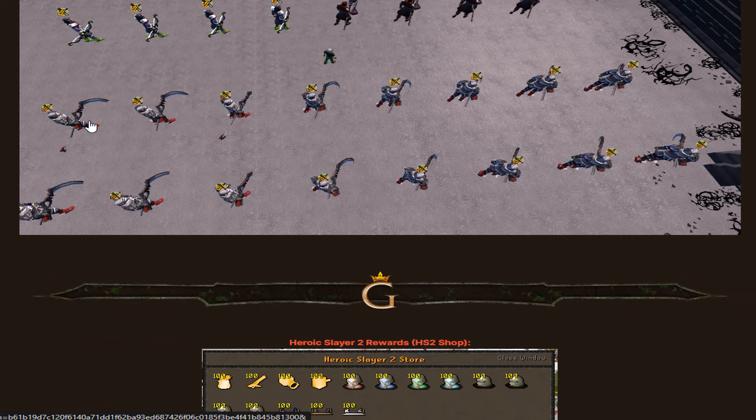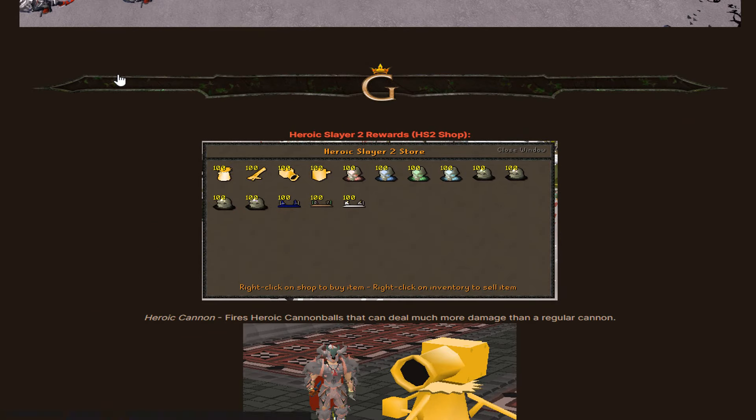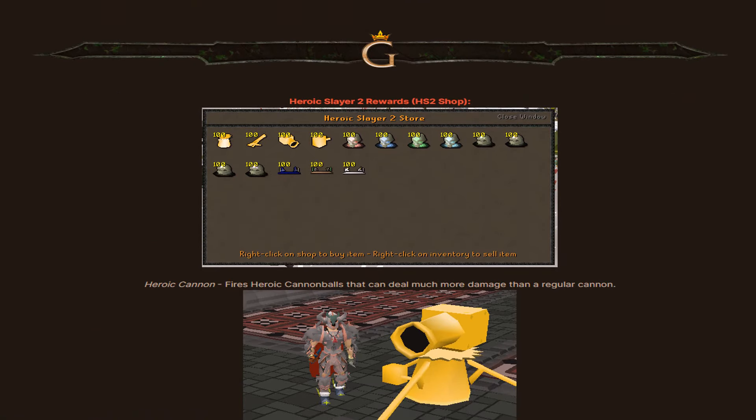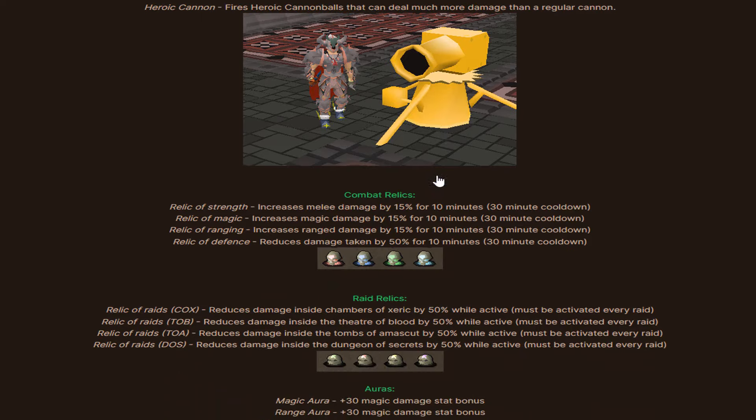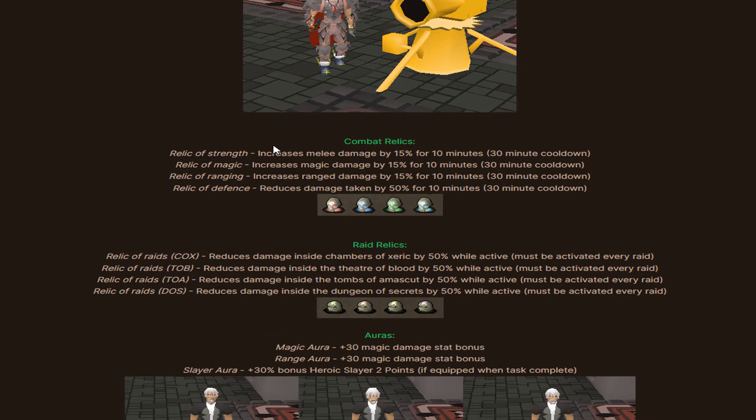Look at these beautiful monsters — these are very cool. The Heroic Slayer 2 rewards include the heroic cannon, which fires heroic cannonballs that deal much more damage than a regular cannon. There are also combat relics: the Relic of Strength increases melee damage by 15% for 10 minutes.